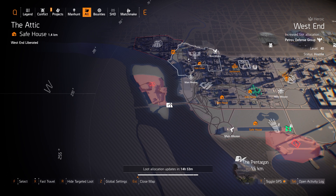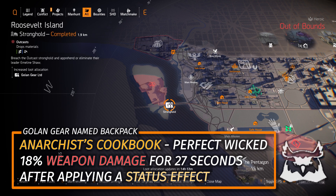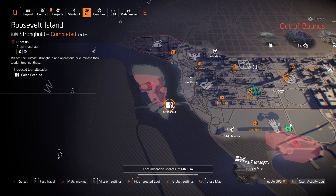Next up we got Golong Gear at Roosevelt Island. You can farm for the Anarchist Cookbook with Perfect Wicked — that's going to give you 18% weapon damage for an entire 27 seconds upon applying a status effect. I'll relay that again over in the New York City area where we have Ongoing Directive — you're going to want that backpack for sure.